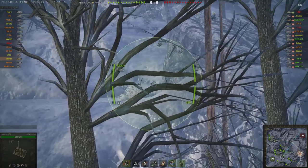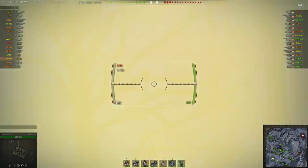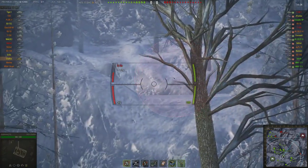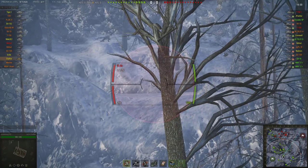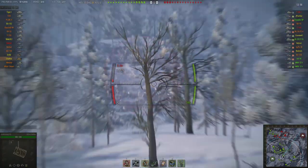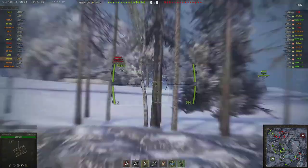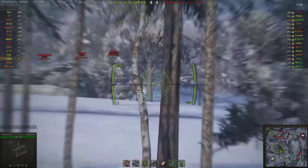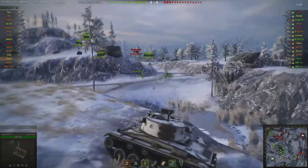At the beginning of many battles on certain maps where people go to the same spots every time, I often like to take blind shots. Here, people often like to hide on this new hill - TDs and whatnot - and take shots at the center. So I just decide to throw a few blind shots there at the beginning of this game in a Chaffy. A Chaffy only does 100-110 damage per shot, and we throw a few shots at the likely hiding places.